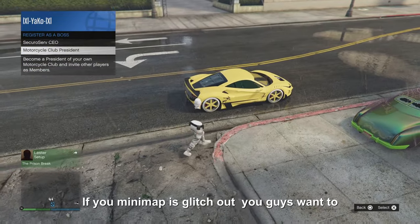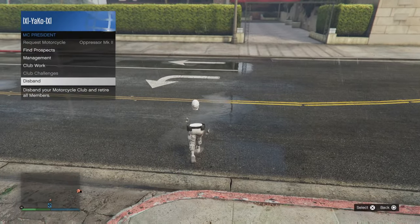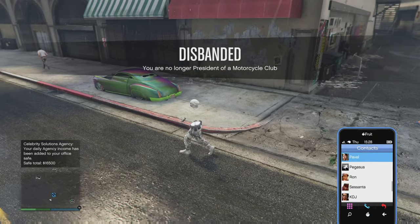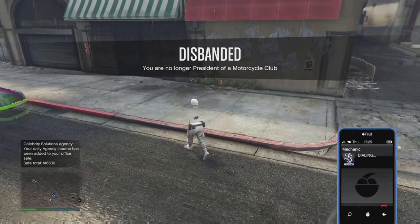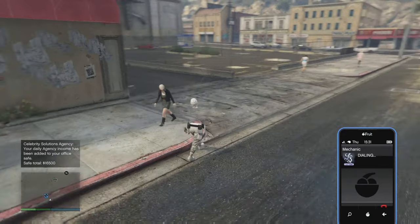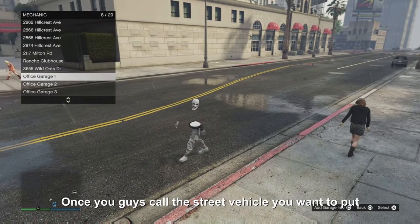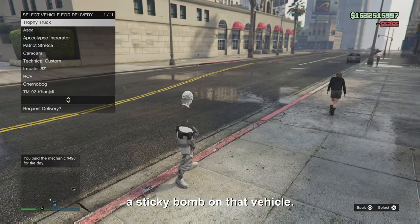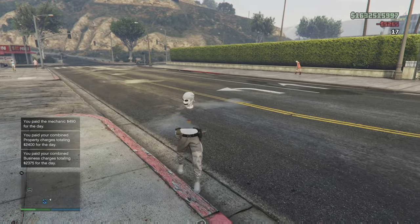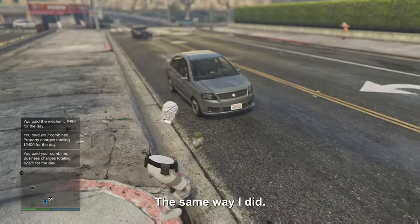If your minimap is glitched out, you guys want to call that street vehicle that is inside of your facility. Once you guys get the street vehicle, you want to put a sticky bomb on that vehicle the same way I did.